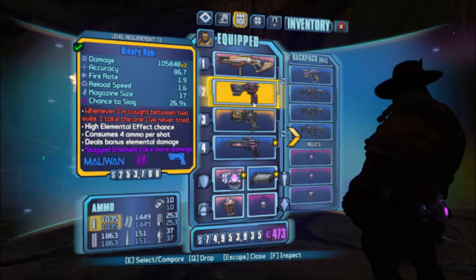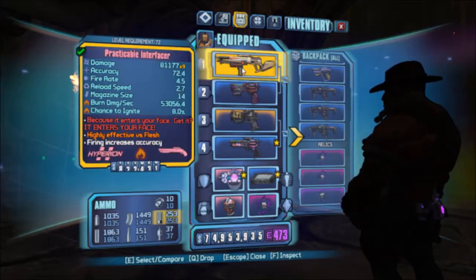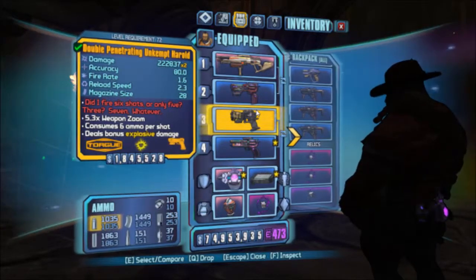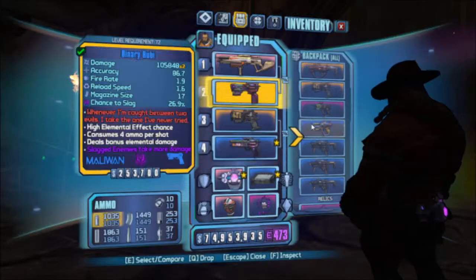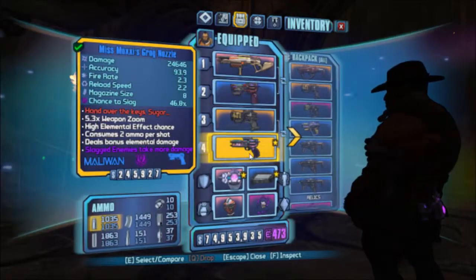For gear, you don't need it but the Interfacer is best — a fire one and a shock one. A double-penetrating Unkempt Harold Fibber would speed this up, but because this is for casuals I'm not going to use the Fibber at all.